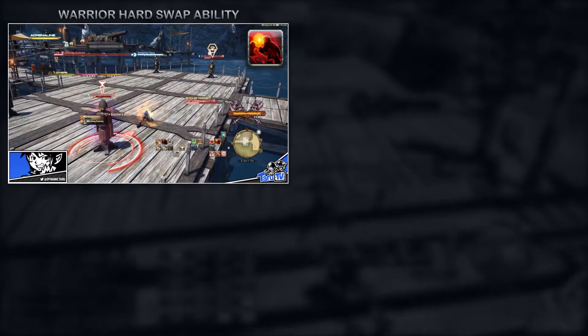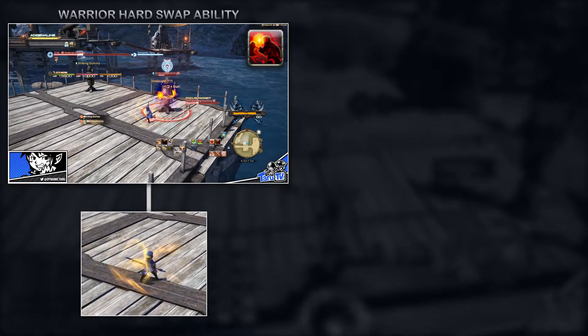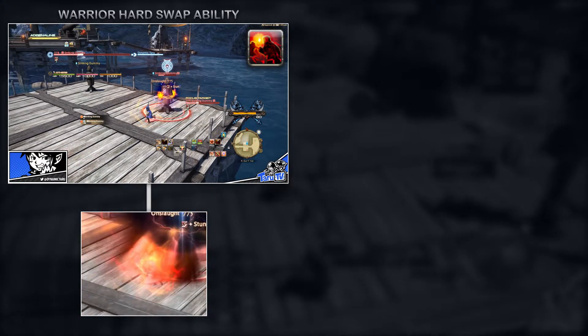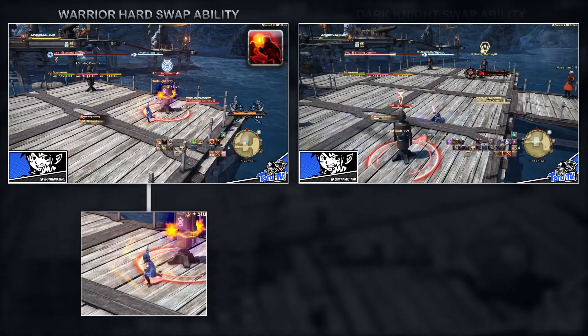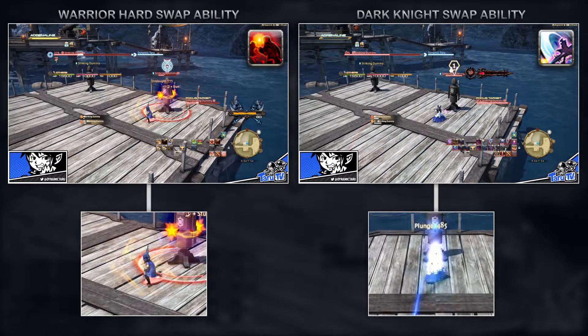With those guidelines covered, let's look at the abilities available to melee and tanks that allow us to initiate a hard swap at the last minute of a callout or countdown. Warrior: Onslaught — possibly the best hard swap tank in Feast due to the 2-in-1 stun and gap closer in one ability. Dark Knight: Plunge — a fair ability which has a little bit of delay after you use it, but still pretty decent for hard swaps.